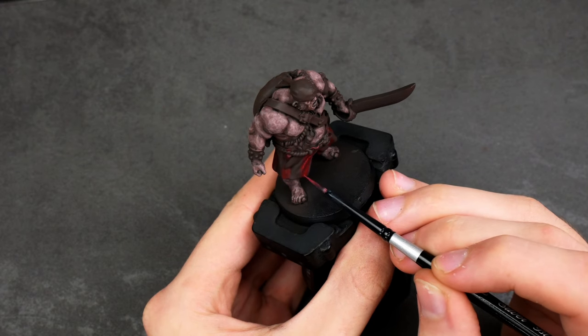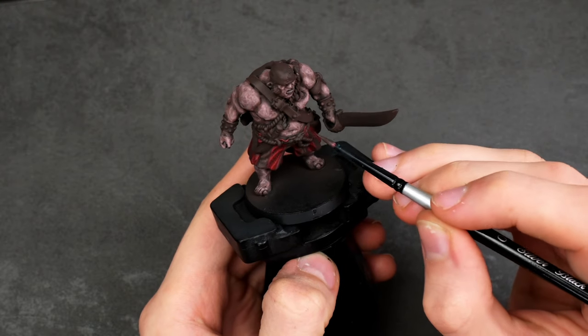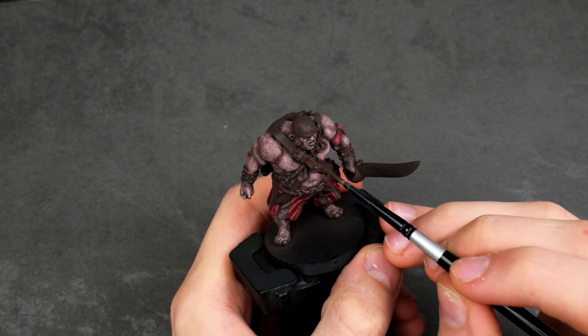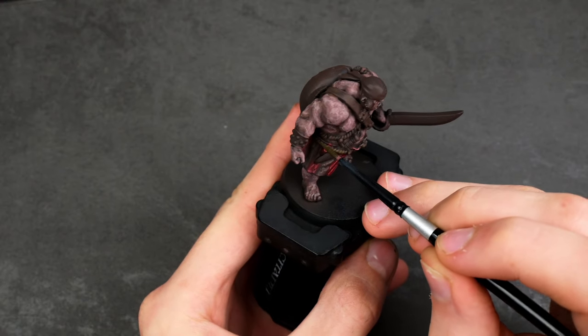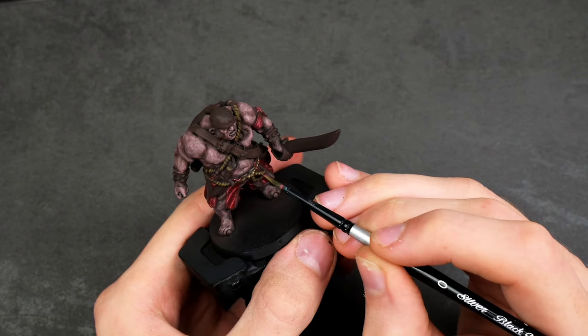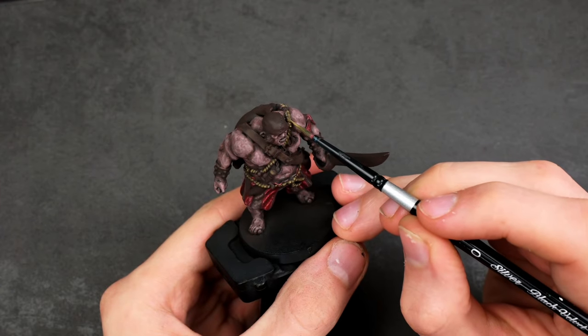If I do end up going the route of man-eaters, I have several ideas for what boxes I might pick up, and maybe even kitbash a few options. But if I end up going the route of bodyguards, I think these ogres are essentially perfect as they are and I'll be able to choose which ones I want for particular missions. The only problem is I'm not sure with whom I want them to match, and I think mercenaries would probably work the best. It would also be really interesting if I could accompany them with witch hunters or sisters of Sigmar.